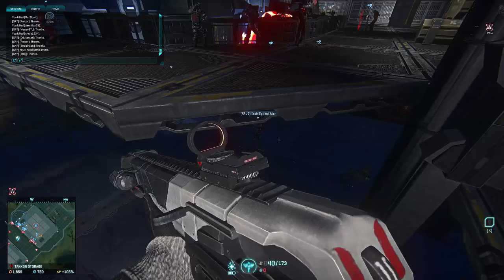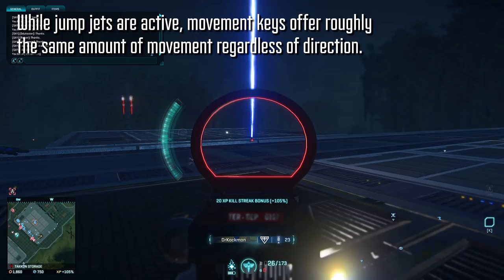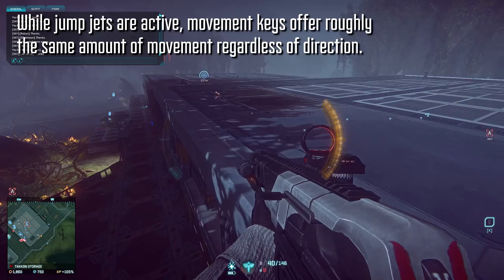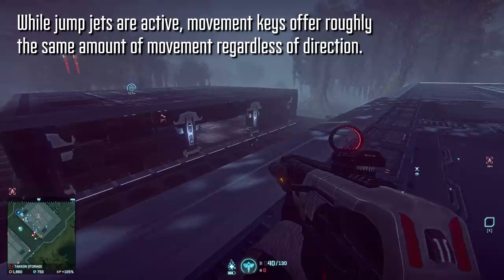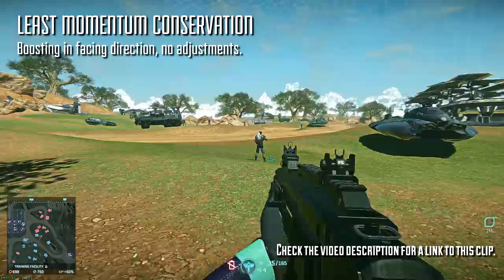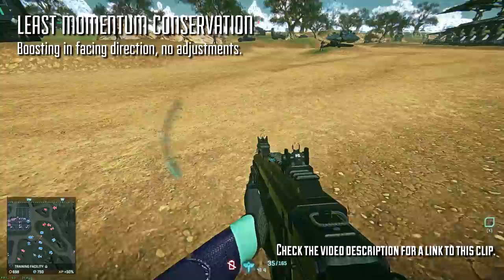While your Icarus jump jets are active and boosting, holding forward, left, or right all have about the same strength along a horizontal plane. So if you hammer on the thrusters and then move sideways, you'll receive the same amount of distance traveled as you would have if you were facing the target and moving forwards. The other two jump jet types actually move a little bit more quickly forward than they do to the left or the right. It's also worth knowing that while Icarus is active, it will strip away your forward momentum, especially after the first few moments of acceleration. More forward momentum takes place while falling and shortly during and after the activation of the jump jets than actually while holding the jump jet itself.